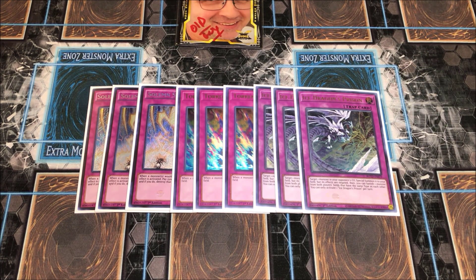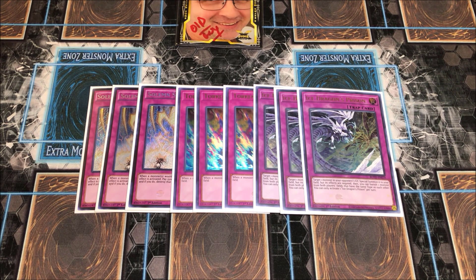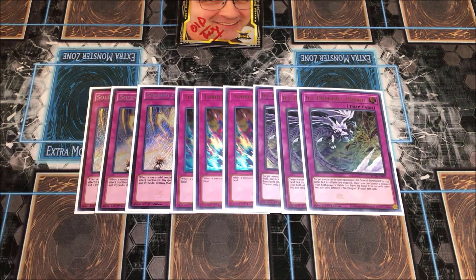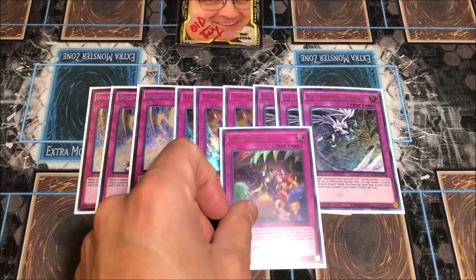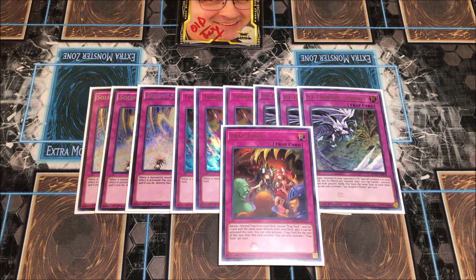The last normal trap is Ice Dragon's Prison. It's not great against Drytron, but it's good against everything else — and it's also an out to Dragoon, which is crazy for mirror matches. Any deck that plays Dragoon, you want Ice Dragon's Prison — it doesn't target, it's just amazing going first and going second. And then the card that holds the whole deck together as the 40th card: one copy of Trap Trick, which gives you extra copies of Prison, Torrential, or Scarlet Sanguine. It keeps the deck a clean, concise 40.